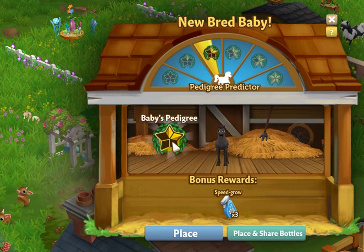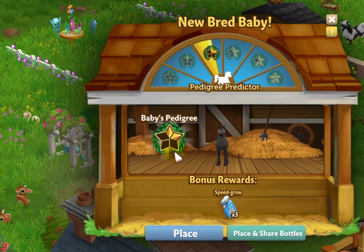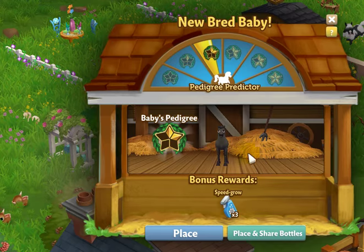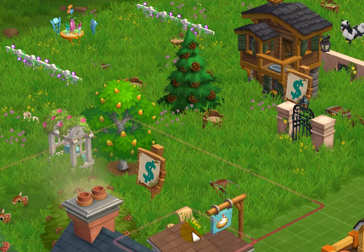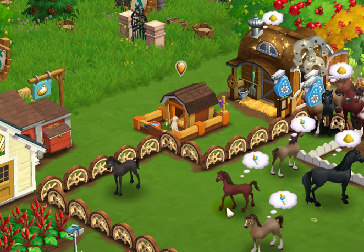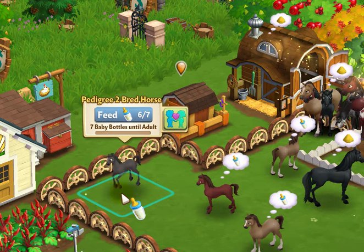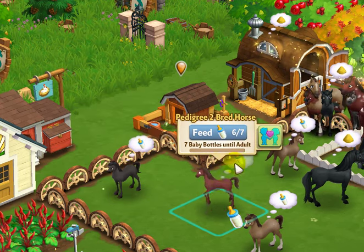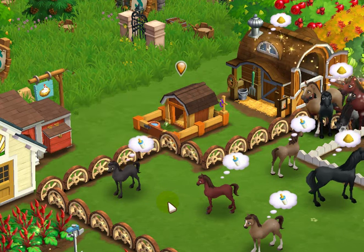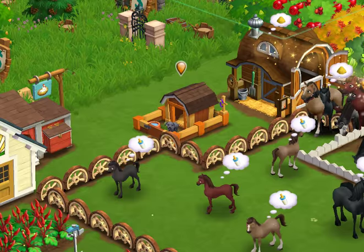Look at that — I did move into this second one! So now we have two pedigree two horses. All I need to do is place this one and I have two babies that are pedigree two. I've got to get their bottles and get them in the barn, and then we will hopefully get a pedigree three — unless we have to do it twice. Let's check on that.